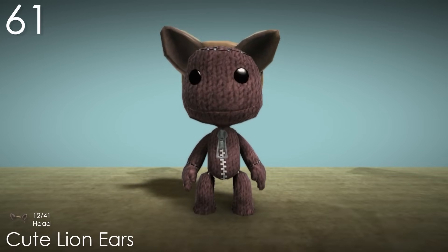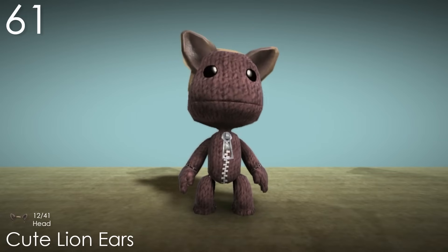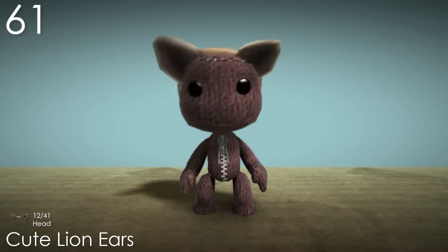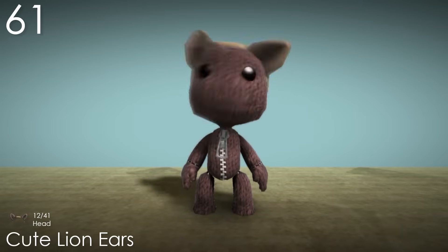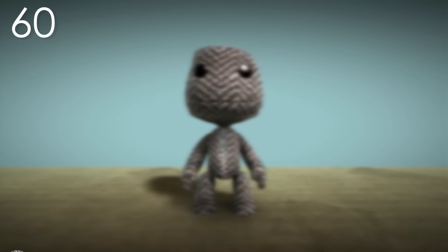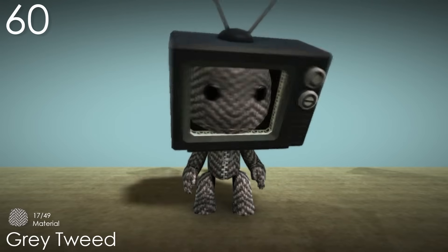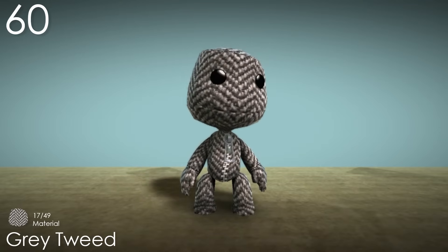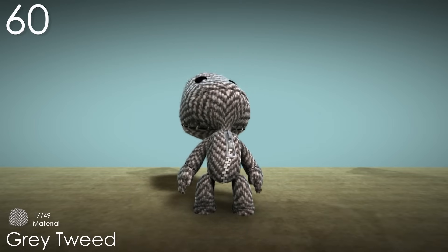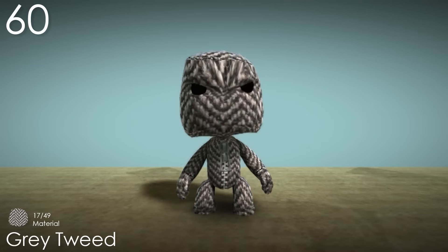Number 61: Cute Lion Ears. Being a cat person probably helps me with liking this costume so much. It's a very easy but cute costume for Sackboy to have — cute is even in the name. What really makes this costume stand out to me is the physics on the ears when you move Sackboy's head around violently. And like the antlers, they look their best when combined with hair. I do just wish the colour was a bit more interesting though. Number 60: Grey Tweed. I always liked this costume because it looks like TV static. On its own, this is a unique skin with a pretty cool zig zag pattern, and the roughness of the texture works really well. I honestly wouldn't change anything about this material. Also subtly, the exact same texture here is used for the Farmer's Cap.